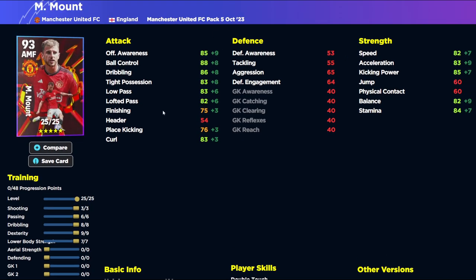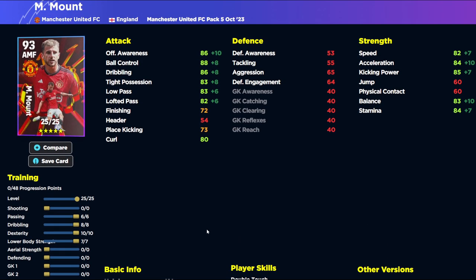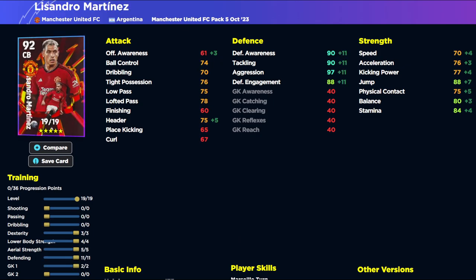Mason Mount is kind of neither here nor there — he plays above his stats a little but is a very average player. Train him up with 3, 6, 8, 9, and 7. If you don't shoot with him, pop one more into dexterity to get his balance as high as possible. He's a classic complete player with good skills — no-look pass, low lofted pass, double touch rather than one-touch — so he's a run-and-gun attacking midfielder. I just have better players.